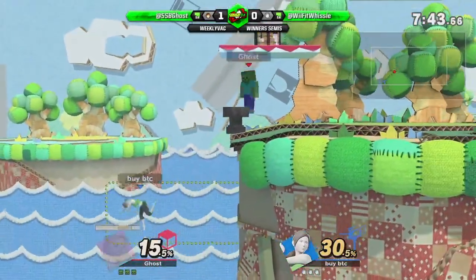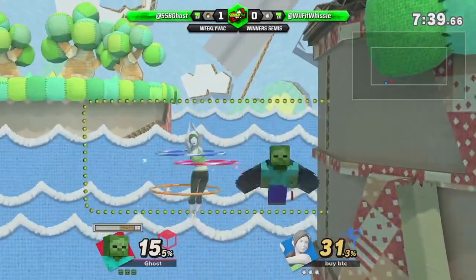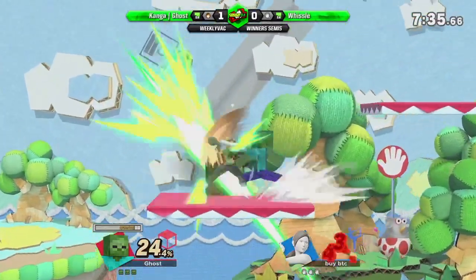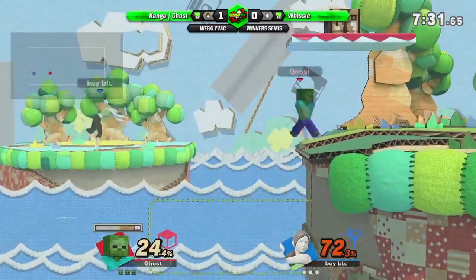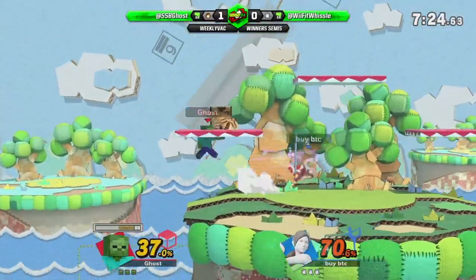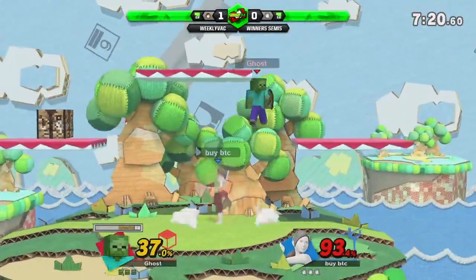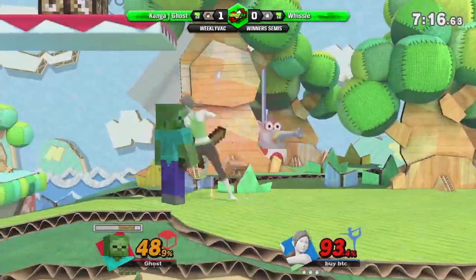That looked all like a combo to me. Okay, that was a jab into a dash attack into an up tilt and summon. That was weird. I'm actually really impressed that he got away with that recovery — he survived. Oh, that nearly got the spike. He's just placing blocks. This is so stressful — I'm so scared for Whistle in these scenarios. What do you do? Good parry. We're still on wood though. Good parry — okay.